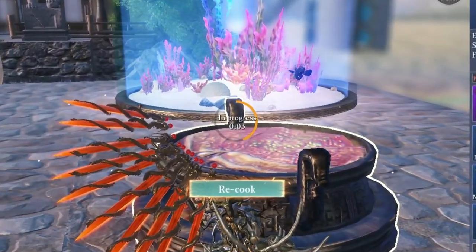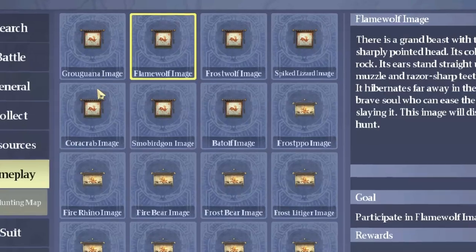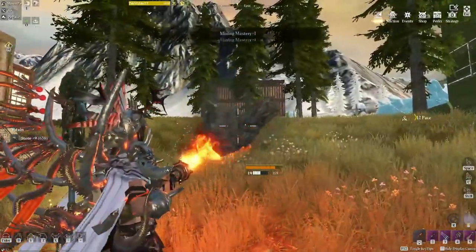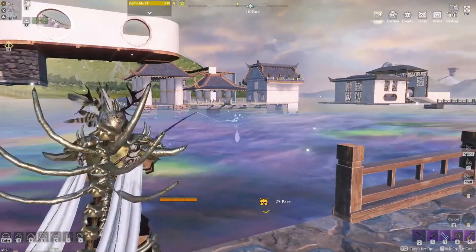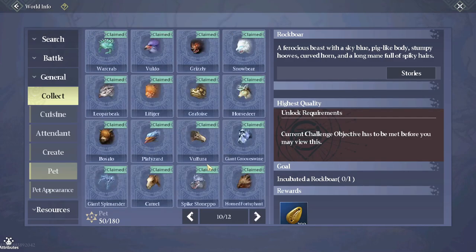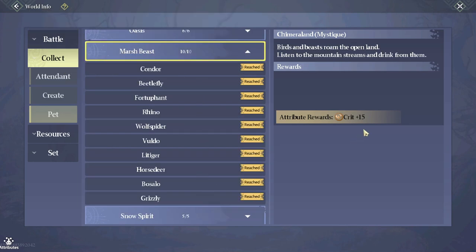New recipe portraits give you stat boosts to increase your power level, so make sure you do as many as you can per day. Use a flamethrower instead of other tools to farm resources like wood and gathering other plants. Every new fish you catch gives you a stat boost in the world info, so start catching fish. Make sure to hatch one egg of every single pet that you see to collect them in the world info to boost your stats.